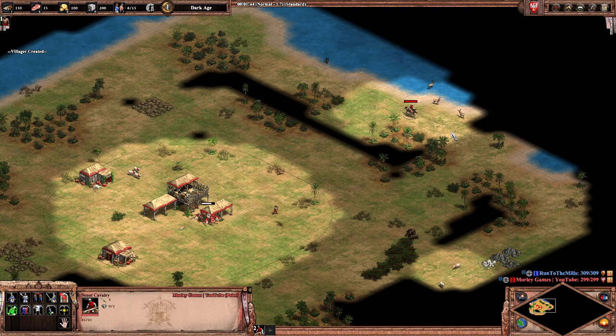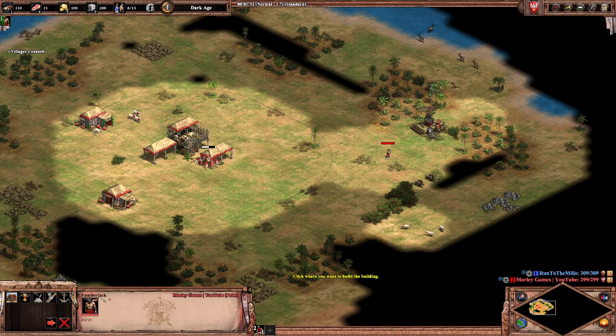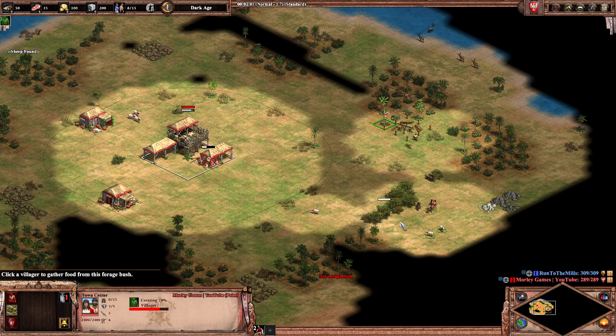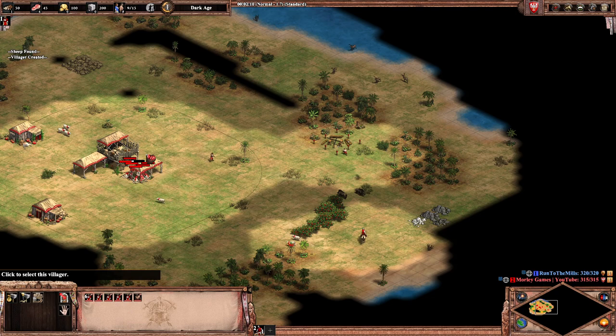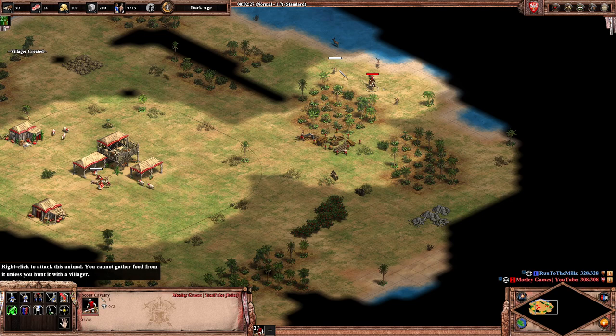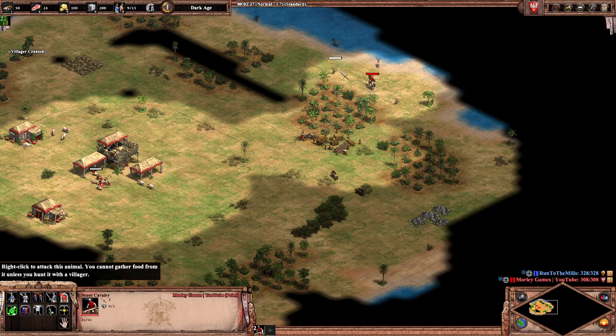Definitely need a better stone than all these have given me. Oh no, we do have some deer — okay, cool. Let's go there for the wood. We don't have four deer though, so this should help a little bit.